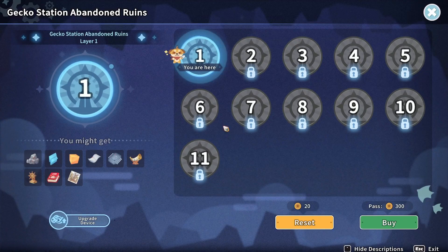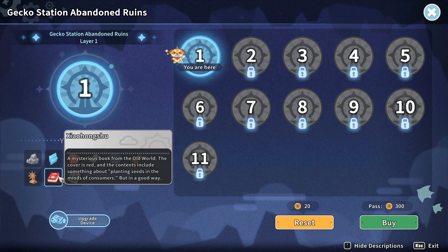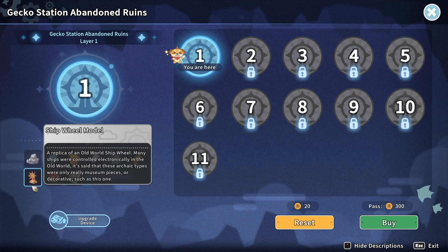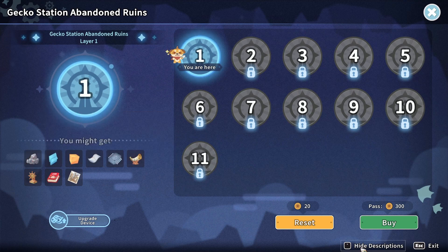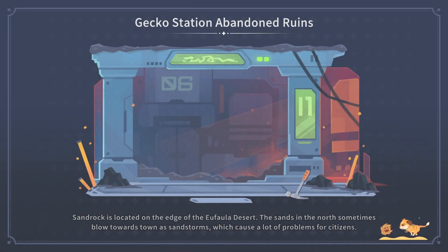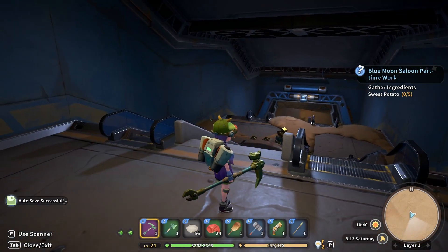Gecko Station Abandoned Ruins — there we go. So we have 11 floors of this. There's a mysterious book from the old world, an old photo of the water tower. We have iron ore here.